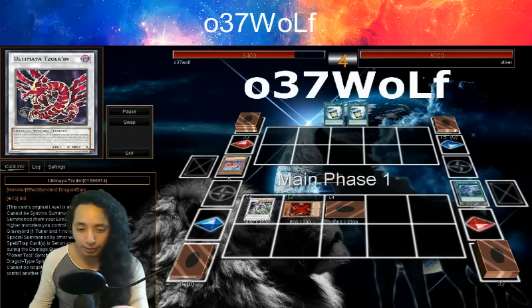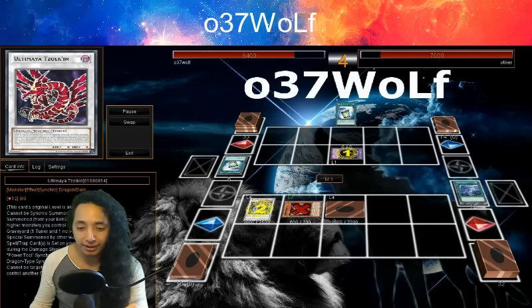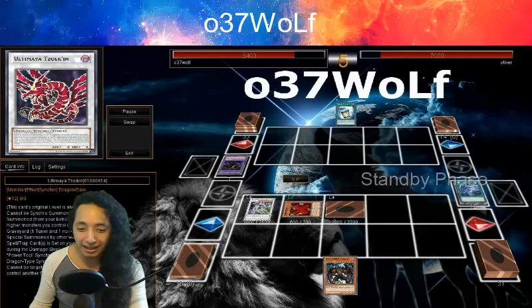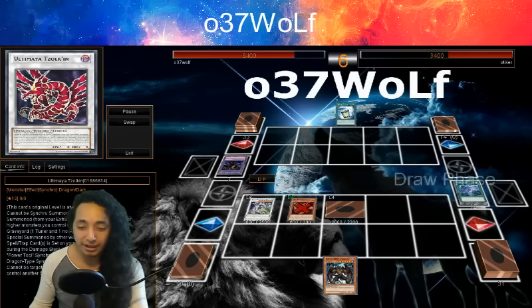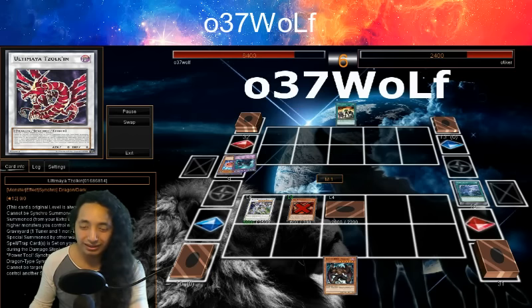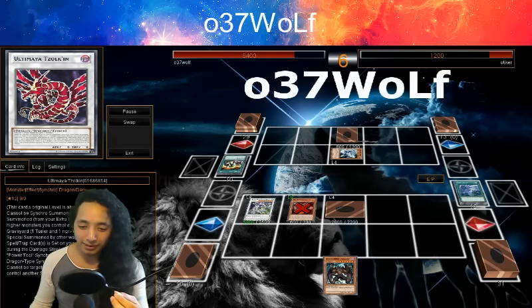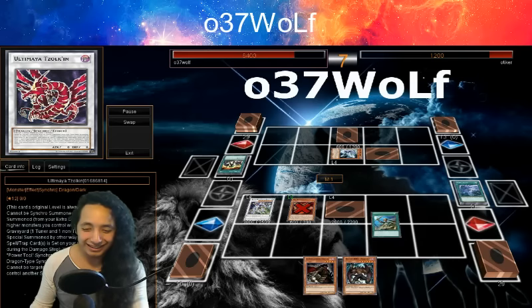It's always better to have more than one option to go into your ace. Dark Law alone is a big hindrance for most decks right now, and then topping that off with Ultimaia and having Crystal Wing out there efficiently and consistently — it can be quite intimidating, especially if their hand is subpar.